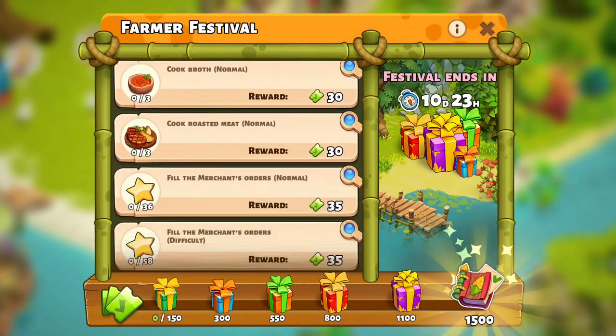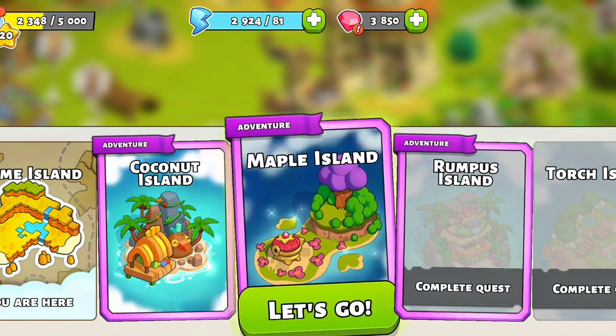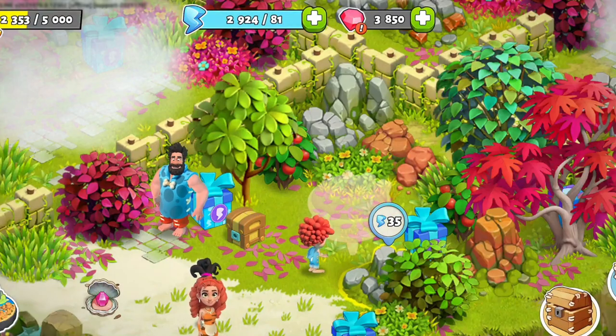But in case you want to travel and explore, check out the latest destination for the Explorers Festival – Maple Island. Find red chests to get gold coins and progress through the event.